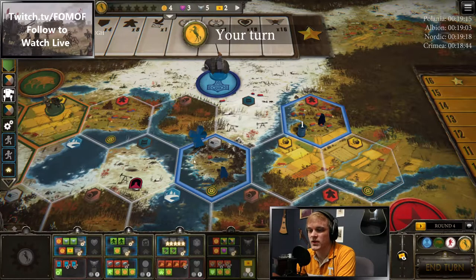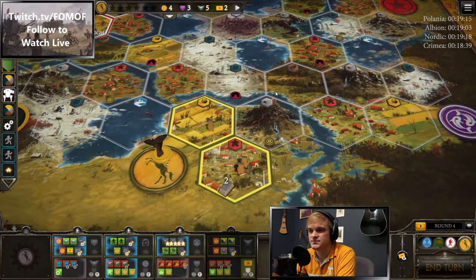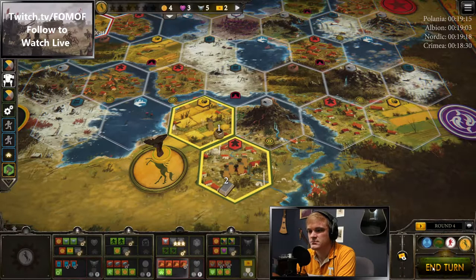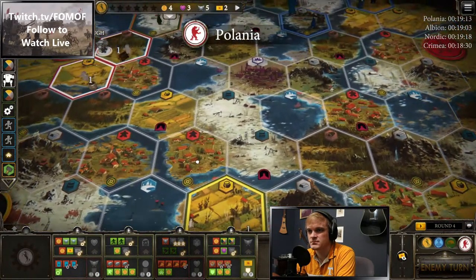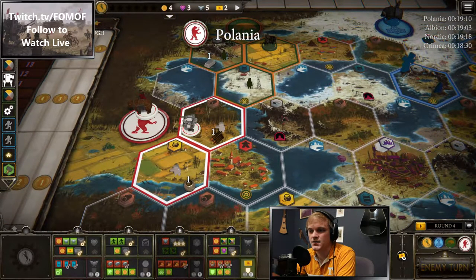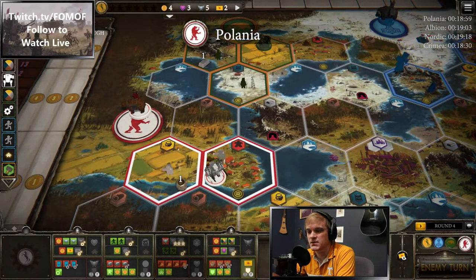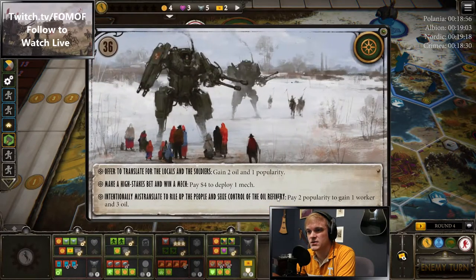Looks like we get one upgrade out of Nordic on that deploy, then the mill on the mountain. Turn four for us — we're going to produce again, get to five workers. This is a pretty standard move sequence I use with Crimea Militant. I'm going to work my way to eight workers, then reduce the rest of my metal, then start coming out of my base and spreading out — hopefully before anybody else gets too far across the board.